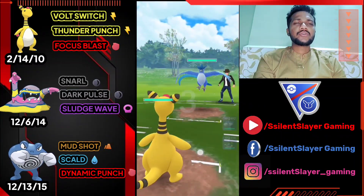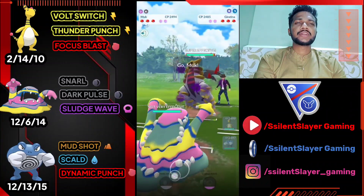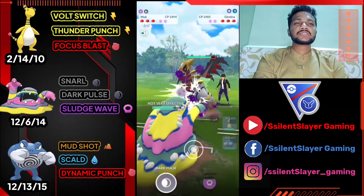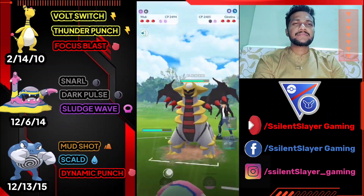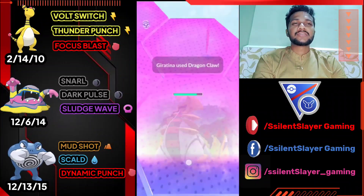Ampharos versus Articuno — another good start. Volt Switch is super effective against Articuno. Opponent switches to Giratina, so obviously let's bring out Alolan Muk. As you can see this team covers so many things — super effective against most Pokémon. Let's use Dark Pulse back-to-back on Giratina. Giratina is really bulky, but Snarl and Dark Pulse from Alolan Muk can knock it out quickly.